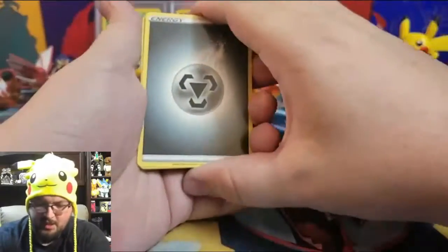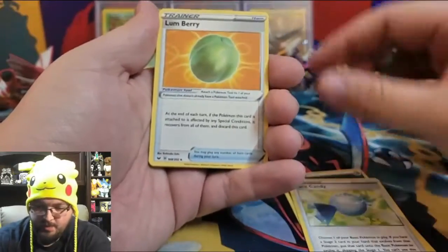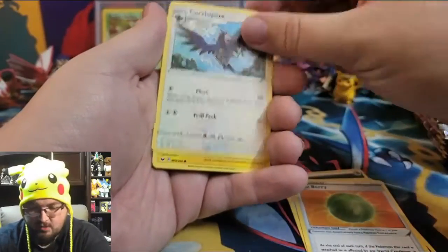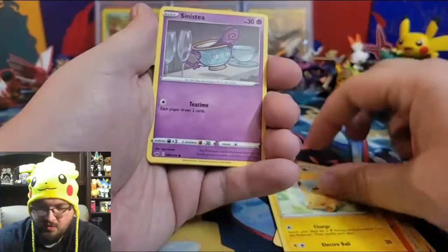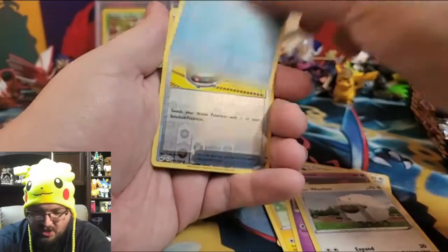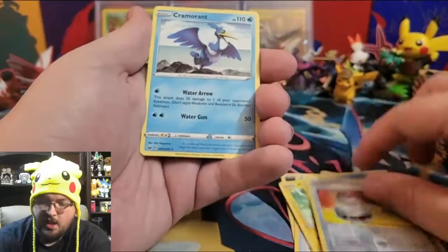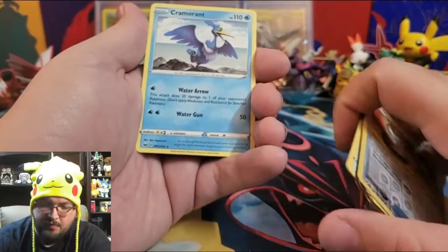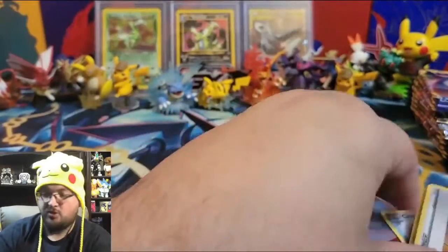Pack fourteen: Steel Energy, Rare Candy, Lombre, Corvoisquire, Scorbunny, Pikachu, Sinistea, Wooloo, Shellder, a reverse holo Switch, and a non-holographic Cramorant. Cramorant just going on the ground now!